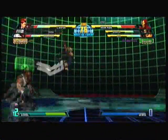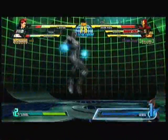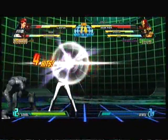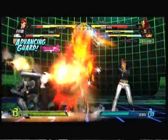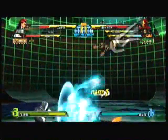He's also got some of the diagonal approaches, which are some of the key things in this game. It gives Zero and Magneto some of the best approaches in the game because they can do that.